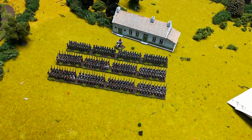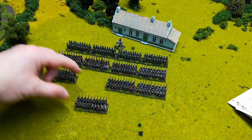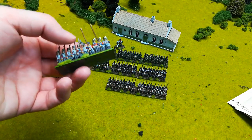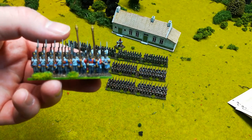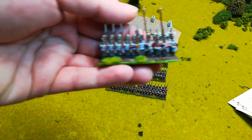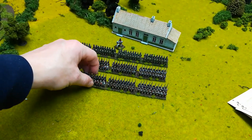We've gone over the basics of a unit and a brigade — let's delve a little deeper into the unit itself. Each unit has a unit leader. Mine isn't on the end there — generally they should be kept as central as possible. The unit leader is normally identifiable by a banner man or an officer. In this case it has officers, drummers, and banner men on it. That is the unit's leader.